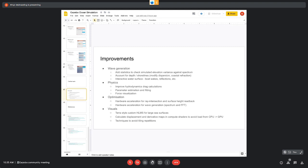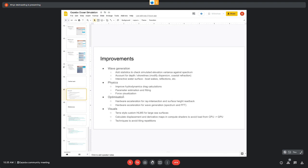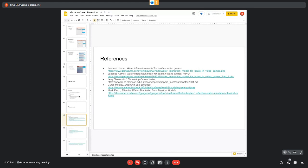There's further work to do: more information on wave generation, improved physics, optimization, and work on very large scale sea surfaces — perhaps using a Terra-style custom HLMS. More details and references are available for those interested. That's it for me. Thank you, Riz — that was very advanced usage of Gazebo: shaders, markers on the GUI, the physics — pretty impressive work. I'm going to skip questions for now so we can give Mitch time for his presentation, and then everyone can ask questions to both speakers at the end.